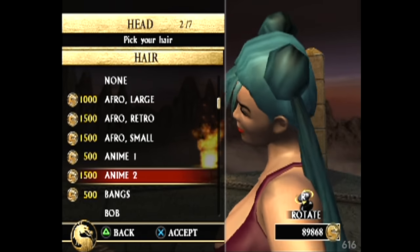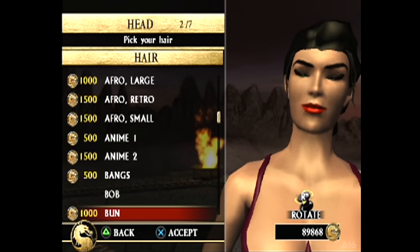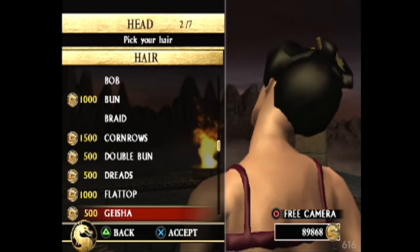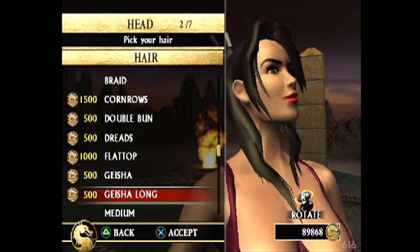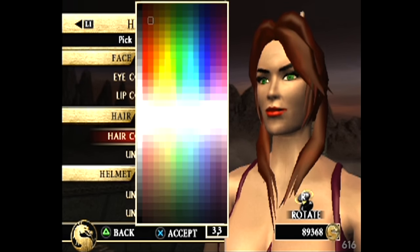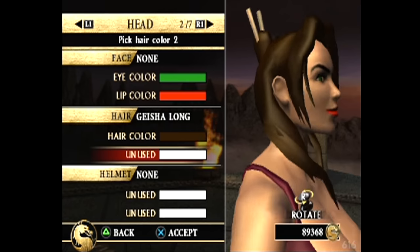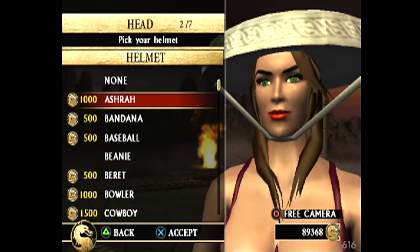I took a look at the EA Sports-developed UFC games and I mentioned how there was Ultimate Team Mode in those games, where you would unlock new cards and you could upgrade your team and do all this shit. And eventually, by the time UFC 4 came out, EA Sports had removed Ultimate Team Mode from the UFC games. And when asked why, they were like, well, the player base are not interested - they don't use it. We can see what people play and what they don't. They don't play Ultimate Team Mode.